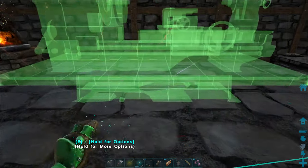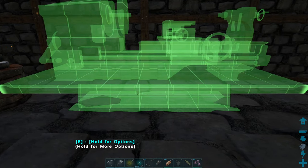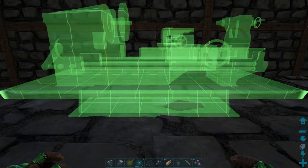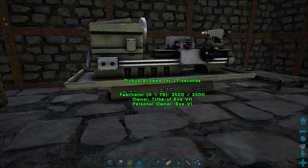Unlike the smithy, we've got to power it, so let's place it right here. It's actually a very large piece of equipment, and I'm going to give it a little more space from the refining forge and my little bed over there. That's looking pretty good.